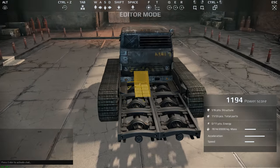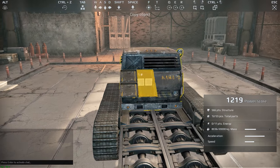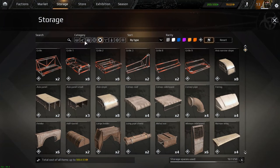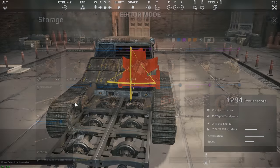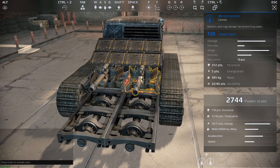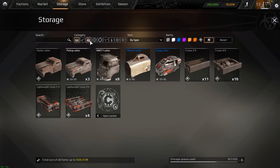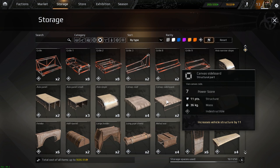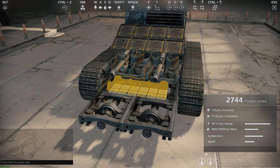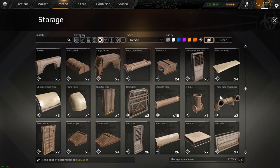Here are some building techniques that you might find useful. Firstly, always remember that redundancy is key. Parts are going to get destroyed and most parts don't have a lot of structure points, so layer it up where you see fit. Adding extra parts in front of others ensures that you can take multiple hits in that area without being too badly damaged. The same goes for mobility pieces such as wheels and tracks — having more of them can be beneficial to keeping yourself moving after taking a hit.